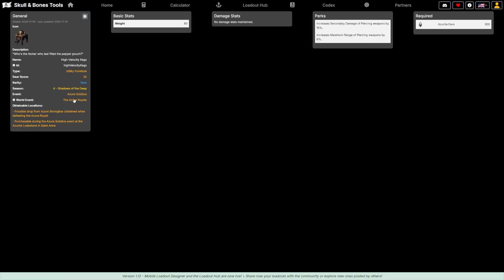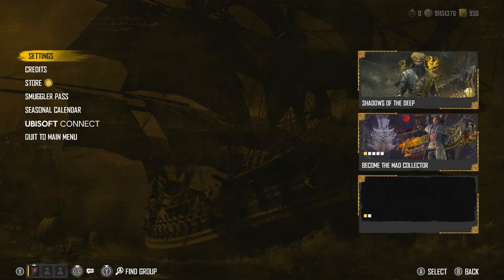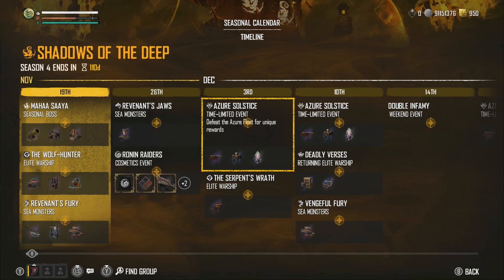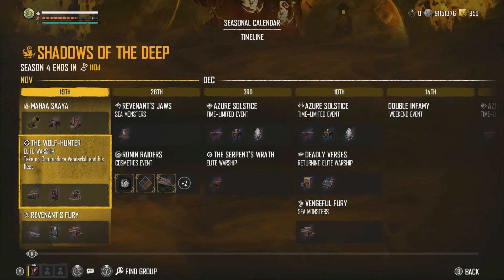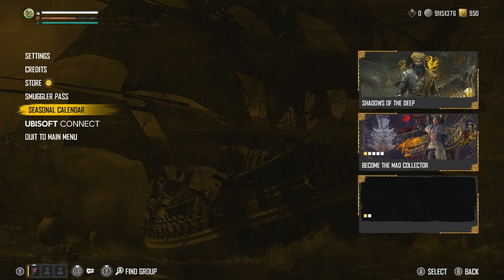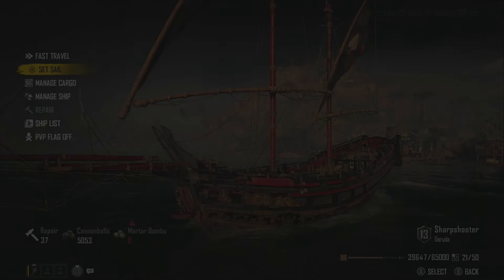I need to craft the two missing furniture pieces, so I go to Lenitra and purchase the Cannibal Charging Station. For the High Velocity Kegs — clicking on it reveals it's a Season 4 'Shadows of the Deep' event item from the Azure Solitus, specifically the Azure Royale, or a possible drop from the Azure Strongbox. Checking the seasonal calendar in game, the Azure Solitus doesn't arrive until December 3rd, meaning we can't fully complete this build. I'd recommend only uploading builds that can actually be used and tested.